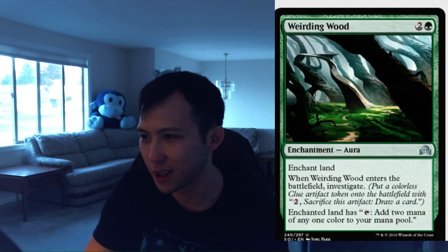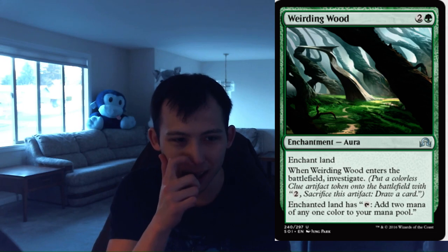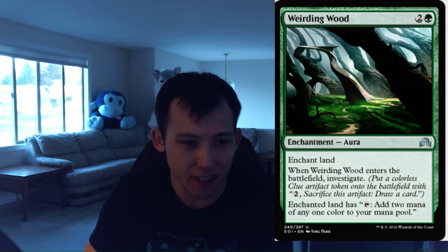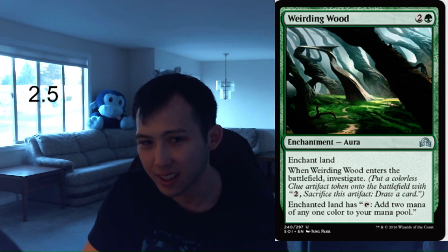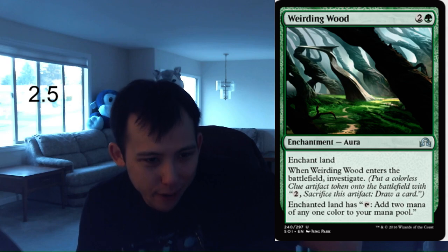Our final green non-transform card — Weirding Wood. 1 green, 2 colorless enchantment aura. Enchant land. When Weirding Wood enters the battlefield, investigate. The enchanted land has tap, add 2 mana of any one color to your mana pool. That's not bad. I think this is actually just a solid ramp spell. Because it pseudo-cycles — if you cast this on turn 4, you can already sacrifice the clue token to draw the card, so the fact that it replaces itself is really nice. I think this is like a 2.5 — you're most likely going to always play this in your green deck, and maybe you have some clue synergies. This card does some decent stuff. That concludes the green cards; next I have multicolored and artifact cards.